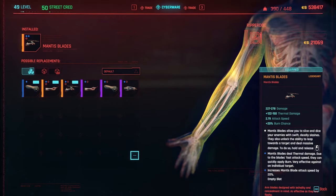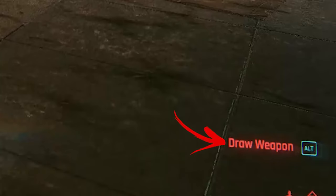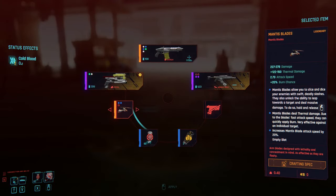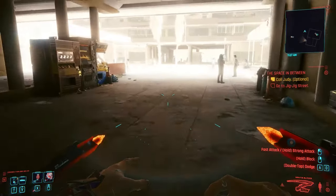Now just click on the Mantis Blade you just found and it will be equipped in the arms slot. Then go out from the shop and hold the draw weapon button to open the weapon wheel menu. Here, in one of the slots, you can see the Mantis Blade or your fist already equipped. By hovering on top of it, you can switch between both based on what you need to use at the moment. Then, by clicking apply, you will equip them in order to use them or your fist in the next combat.